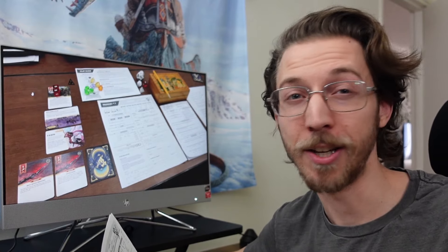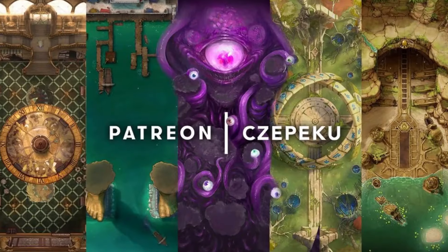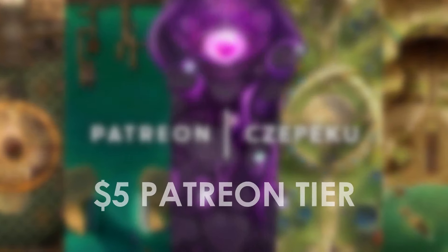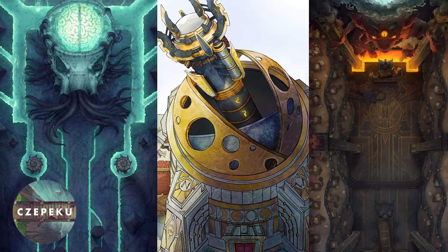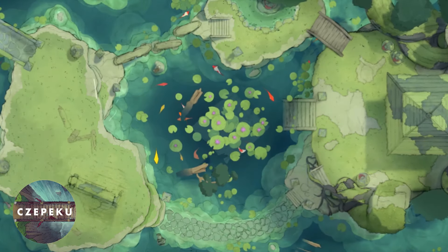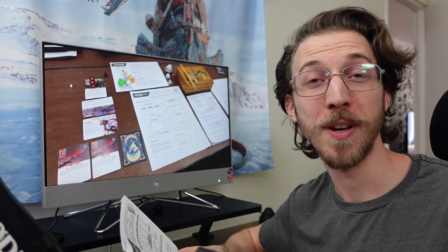And if you ever felt like you couldn't find the right map or artwork to depict a specific environment in your game, look no further than this video's awesome sponsor, Czepeku. Czepeku is offering a library of more than 4,000 RPG maps for only $5. They've got traditional fantasy locations, more steampunky industrial locations, and tons of specific locations for basically anything you can think of, because they've been producing these maps for years as one of the biggest RPG Patreons ever. Czepeku has new maps coming out every week, they work on every major virtual tabletop, and you can use them for any RPG you want, including Daggerheart. So check out their Patreon through the link below.